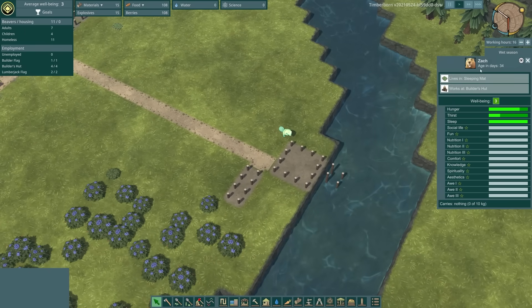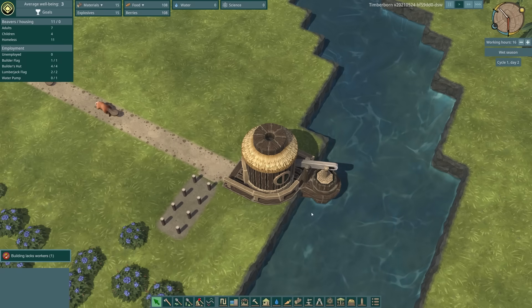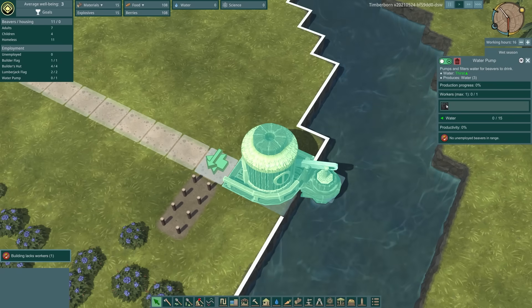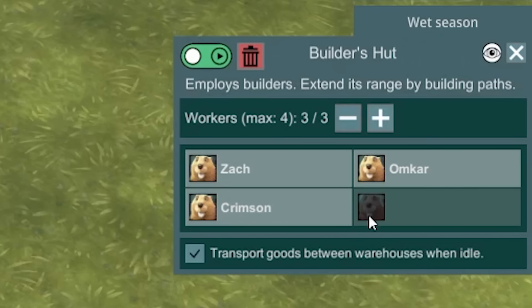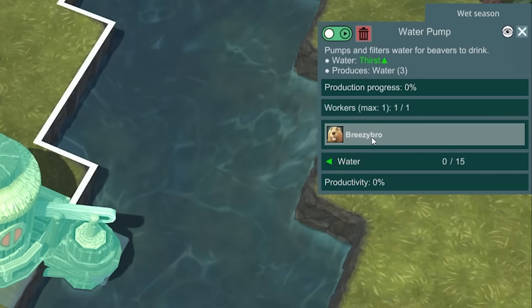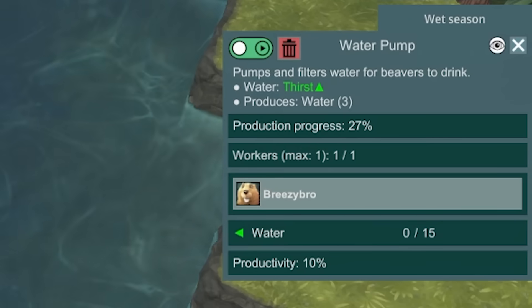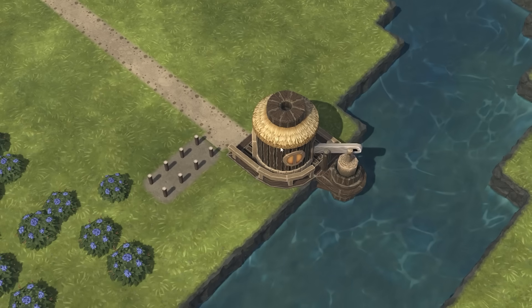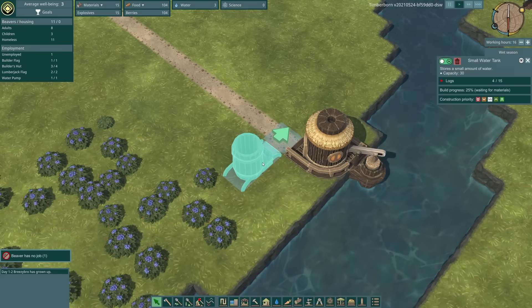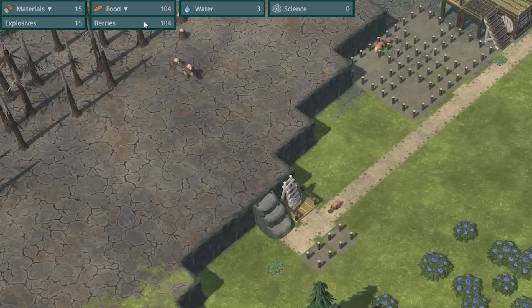Zach's come down to build the water supply. This uses the latest in log technology to pump water out, but we don't have any workers at the moment. Looking at employment, we have no unemployed beavers. So we might have to reduce one from the builder's hut — EGB, you've just been fired. Breezy bro took up the pump job, so he's pumping water now. As we do have someone unemployed now, we've employed you again EGB — it's fine.